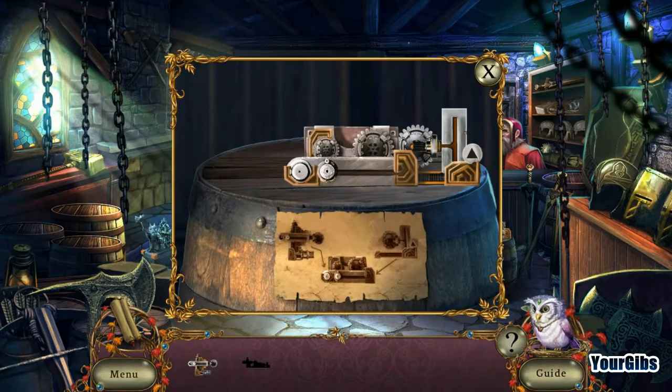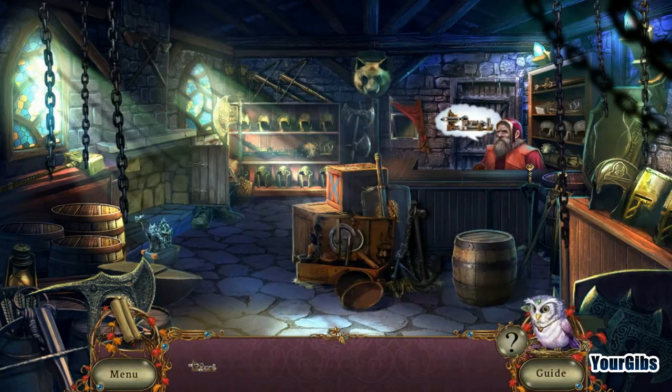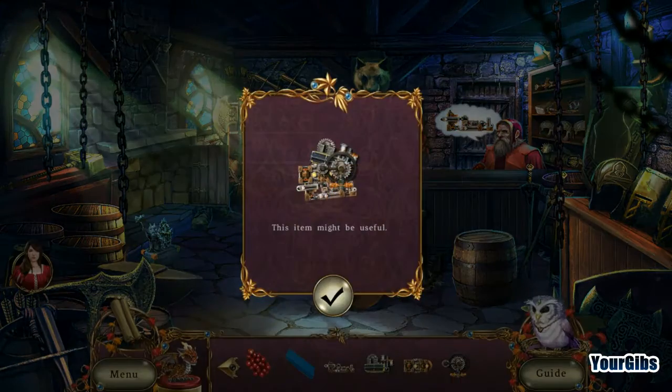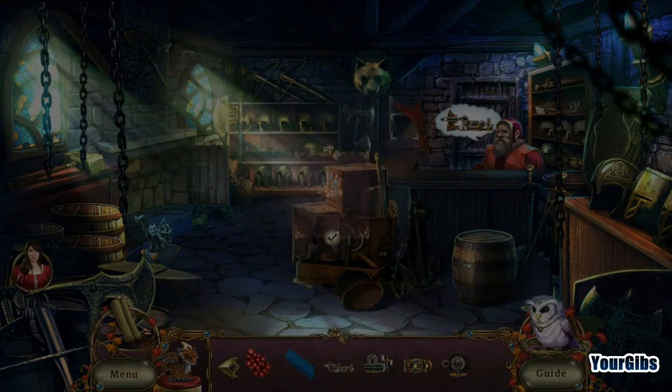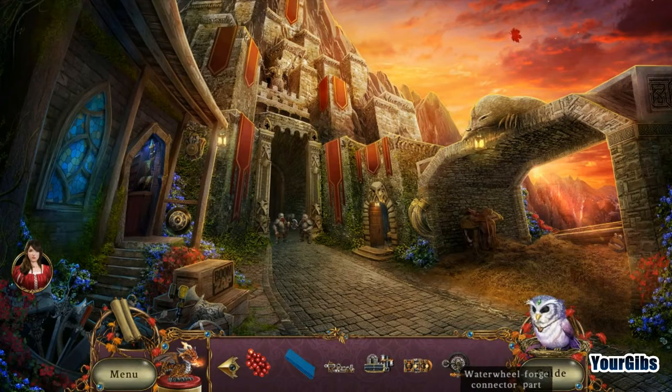Never mind, I found it! I think that's it — yep, there you go! Make it work. This item might be useful. Wow, check out all these water wheel parts — holy cow, that's crazy! But it still doesn't get me any closer to inside the castle.